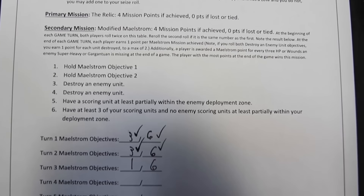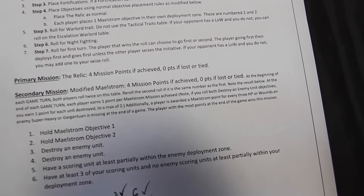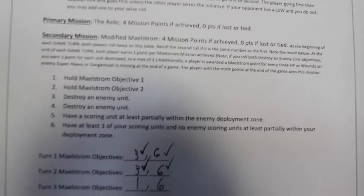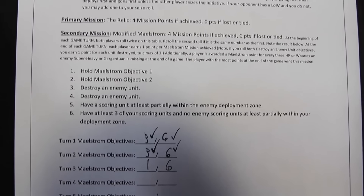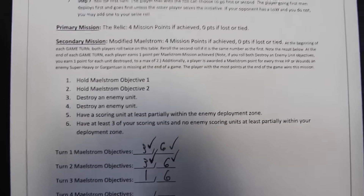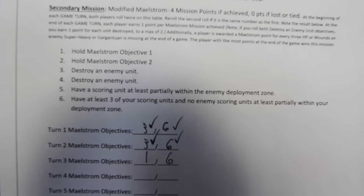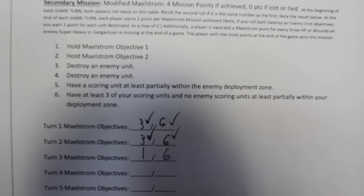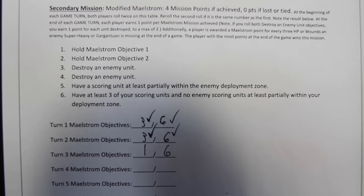End of turn three: Dark Angels scored keeping three scoring units on their side. New objectives rolled — Dark Angels get four and six: destroy a unit and hold three scoring units. PDF gets one and six. PDF now has fewer than three units remaining so they cannot achieve their six objective. Turn four begins.